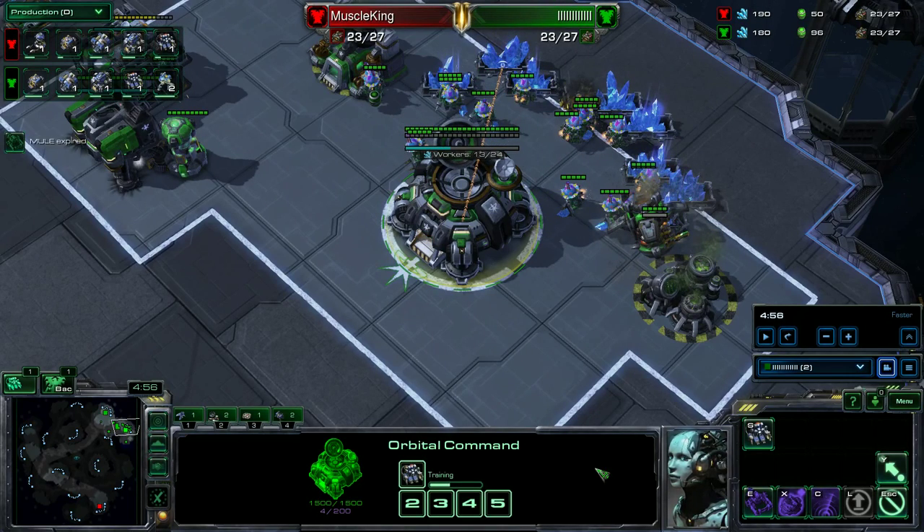Let's say at this stage we scouted a Banshee opener. There are several ways we can react. Let's say it's gas first — we can go for Marine, Hellion, Viking, and then use the Hellions back home for defense and the Viking back home for defense. Just keep everything holding until the threat of the Banshee is over. Sometimes a Banshee attack is followed up with Marine Tank Medivac.